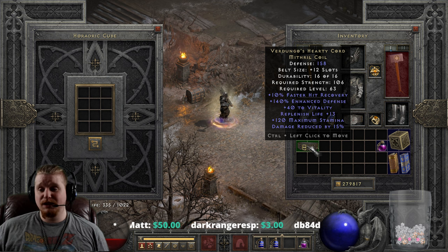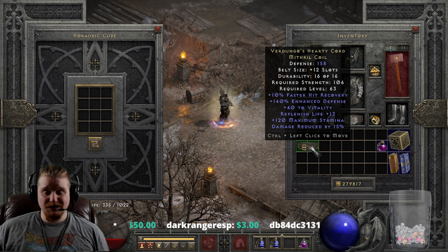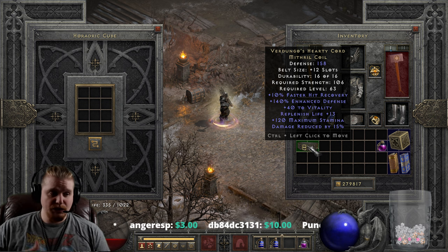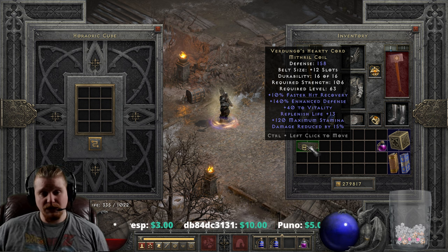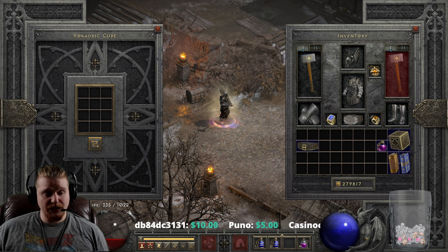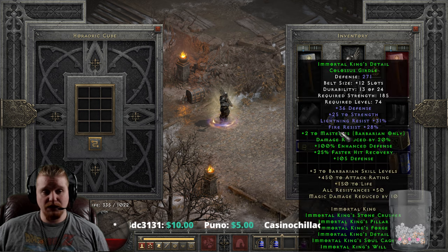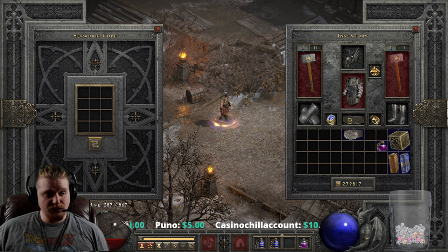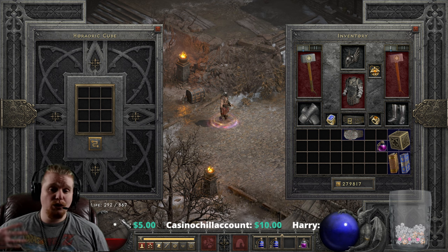We also have Replenish Life 13, which varies from 10 to 13. Replenish Life is really nice to have because your HP is just going to constantly be regenerating. As you can see right now I have none — I'm at 335 out of 1022 and I'm just not moving. If I put on the Verdungo's, you'll notice that my health just slowly starts ticking up. It may not be very fast, but my health is always going to be ticking upward.